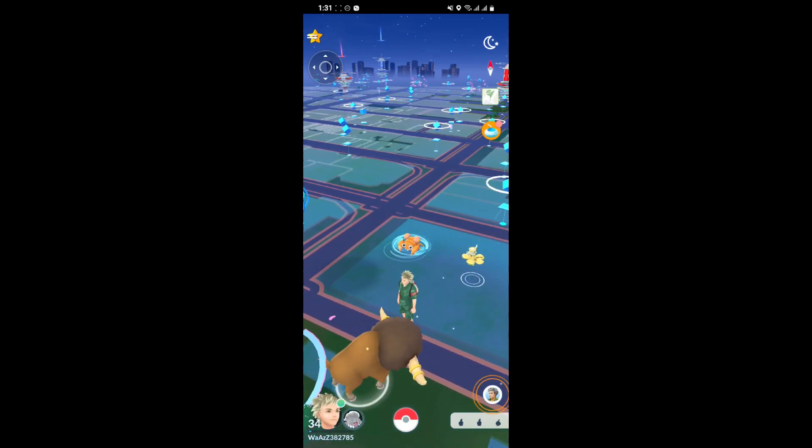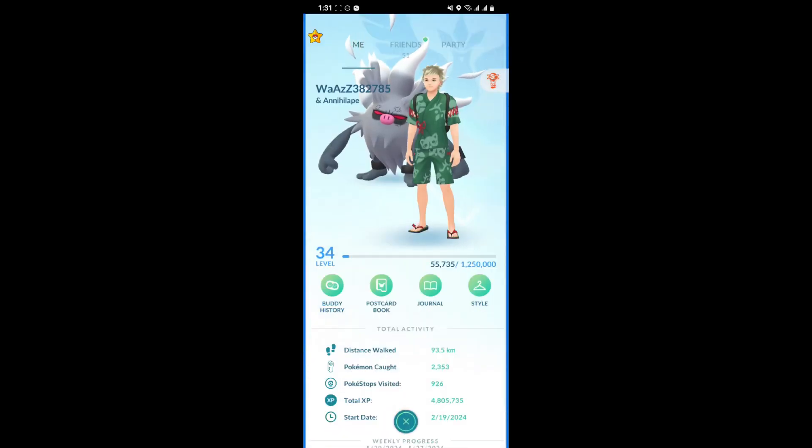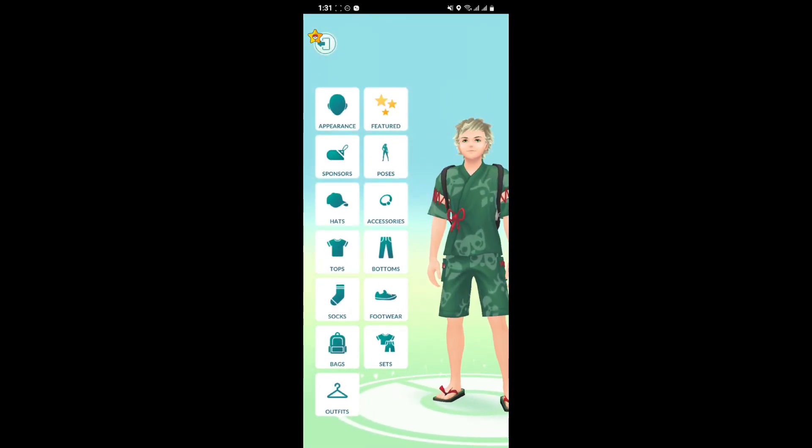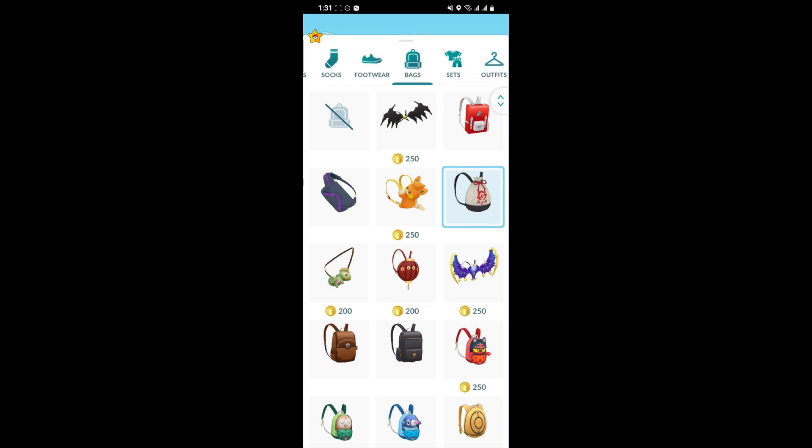So first, just open your game, and as you open the game look at the left bottom corner on your profile option. Just click on there and you'll be taken to this page. Look to your right and select the Style option. As you select the Style option, all you gotta do is just look for the bags right here and click it.